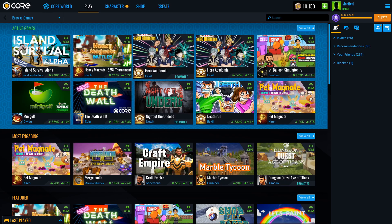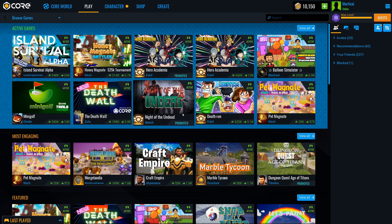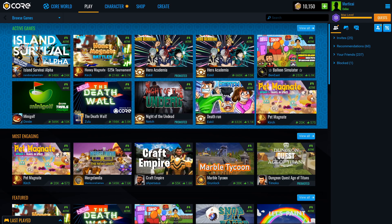You can tell that it's a promoted game because the actual plays are kind of masked and it will show 'promoted' right there. All of these games showing as promoted — the actual creators are using Core Credits to essentially buy placements for their games where players can then click and play those games.